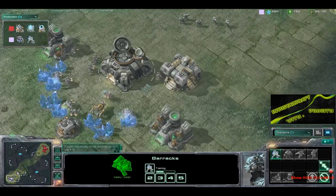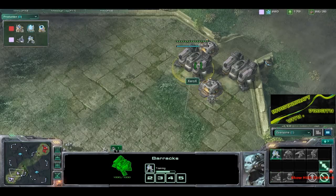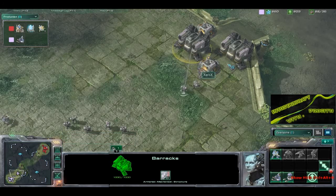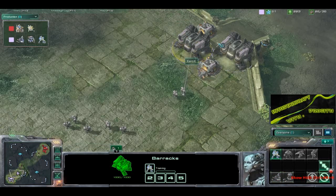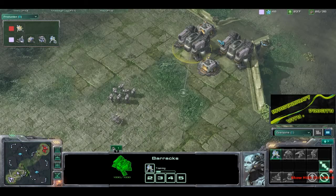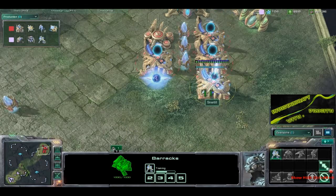We do have a two-barracks Factory going down, though with the placement of the supply depot, it looks like these two barracks aren't going to be able to put any tech down, unless they shift out of location. If you shift just one up there, you expose that Tech Lab or Reactor to incoming attack, making a really big hole in the middle, as opposed to using the building to better block off that ramp.